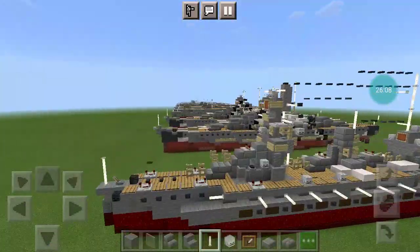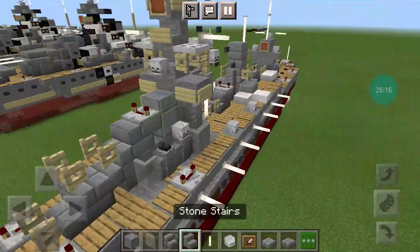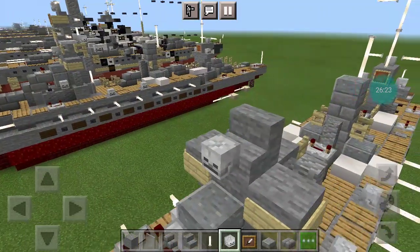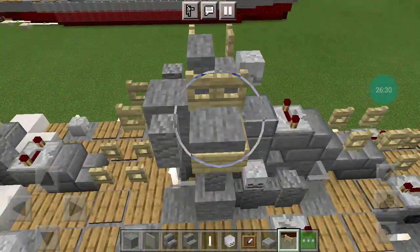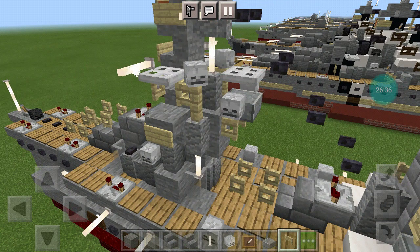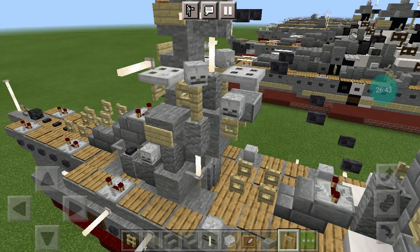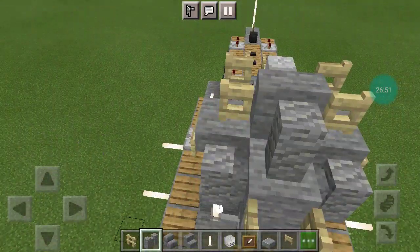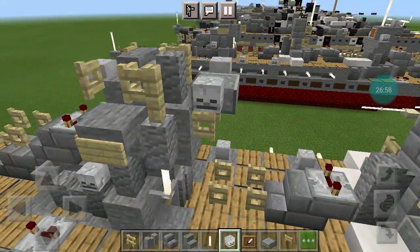Now finishing up the bow — you want the forward-facing stair with a skeleton skull on it. Birch fence gate open inward on the other side and on the back. Andesite wall in the center, birch fence gate to the other side, polished andesite slab, skeleton skull to either side of the slab.